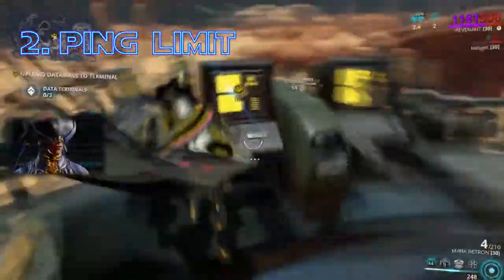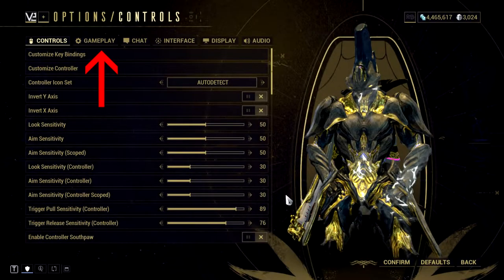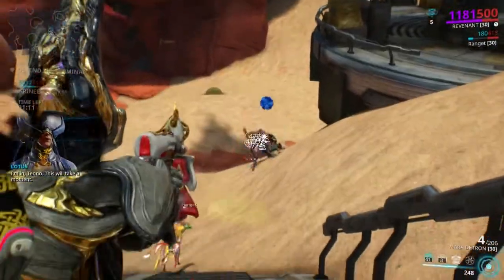Ping limit. If you don't like how much ping you're getting in missions you join, just go into Options, under the Gameplay tab, and set a ping limit. Beware though — if you set your ping limit too low, you'll end up playing solo.